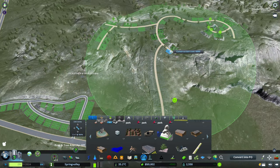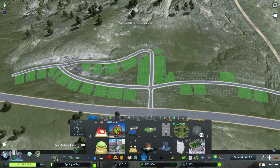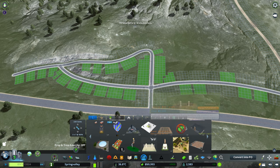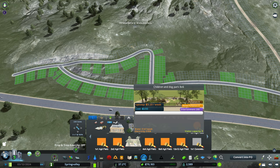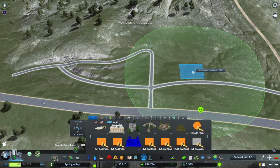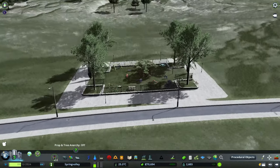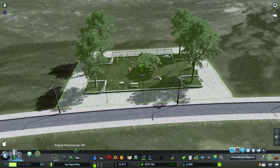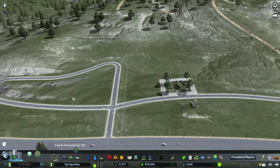That'll really help those guys want to move in. We probably want something down here as well. How tempted am I just to put a big Walmart there? But there's probably something better we can find. Children and dog park — look how cheaty this asset is: 200 entertainment and only three dollars a week, but visitor capacity of zero, which is a little strange. Let's put it back here where I don't think I had any zoning. It's quite pretty, and we'll scoot it closer so it connects to the sidewalk. Immediately you can see some people coming in.